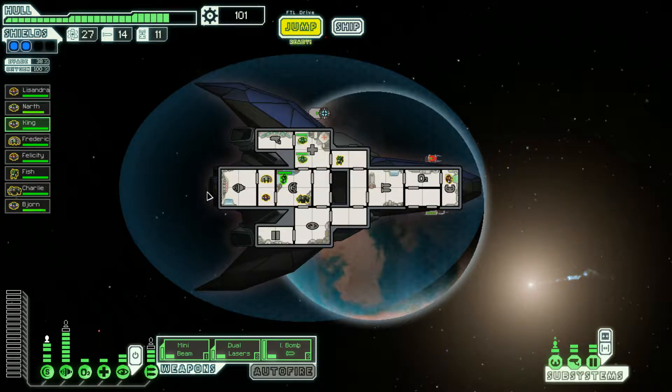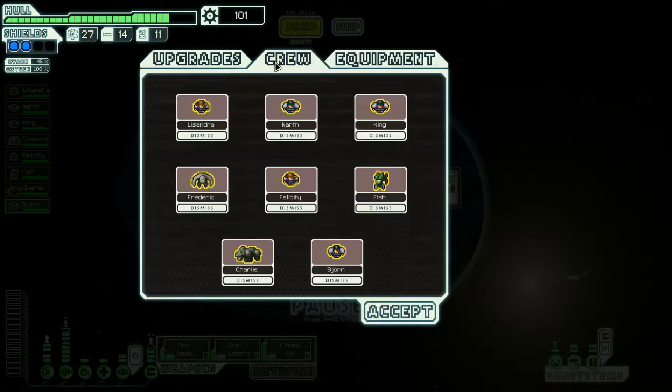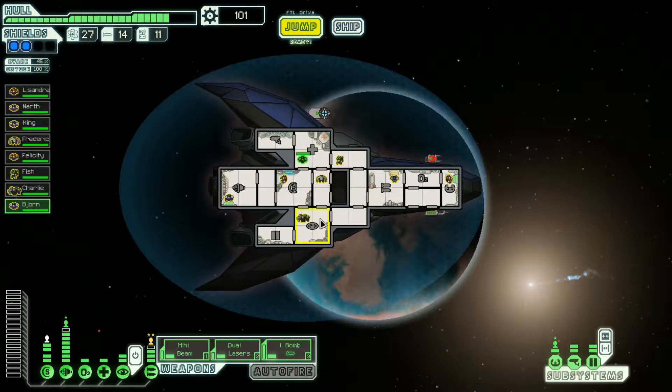Mantis out — need to heal two crew members. King is our engine guy, Felicity is shields, rock man goes to defend, Narth is on weapons. We are full on crew members — awesome!